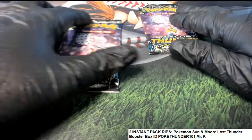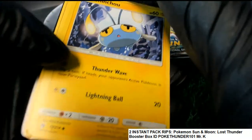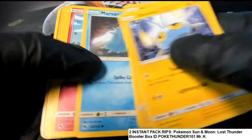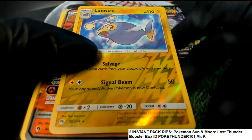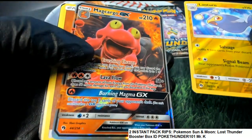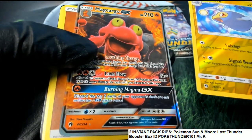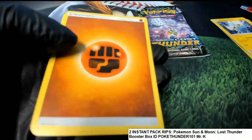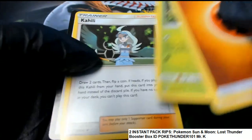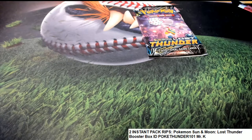Sun and Moon Lost Thunder — Pokémon Pack Rippin'. Oh, what have we here? Very nice. And look at that. Full art card! Nice. Good things happening in that pack. That was a good pack there.